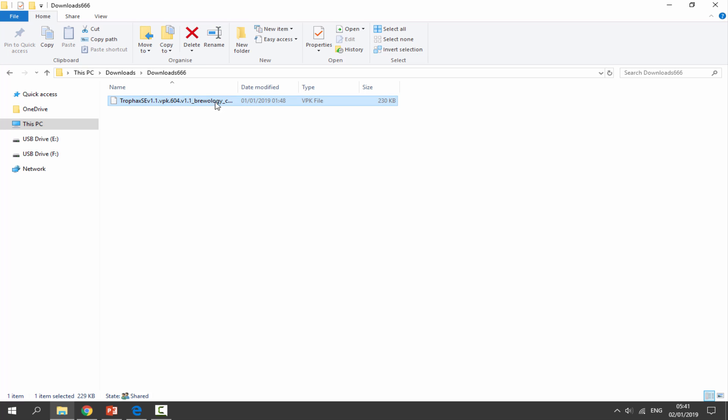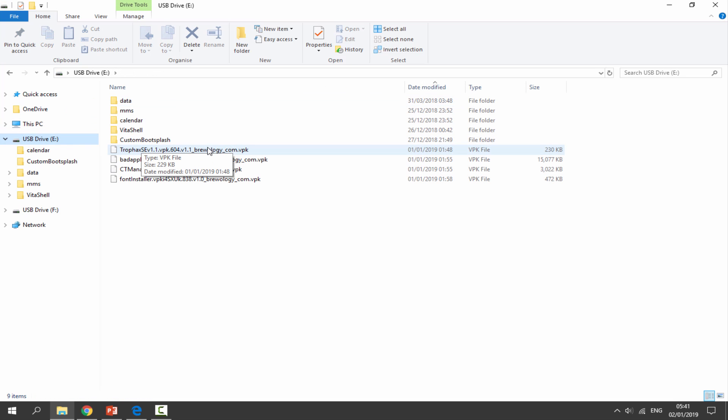Once it's finished downloading, go to your downloads folder, find the new VPK in there, and just drag and drop it onto the root of your PS Vita. Once it's transferred across, you can go back onto your PlayStation Vita.